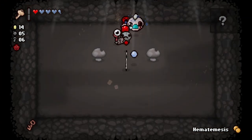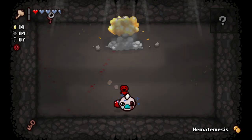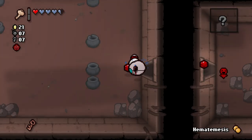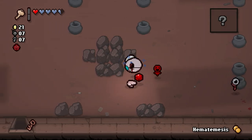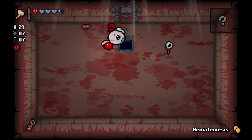There's our second secret room — had to check. Oh, that's our regular secret room. I had to check regardless though. I don't really want Piggy Bank, so I'm not going to go back. If we can manage to use the Hemotimesis pill to get a few Eternal Hearts — or a few Black Hearts or Spirit Hearts would be fine as well — then that's just disproportionately valuable.